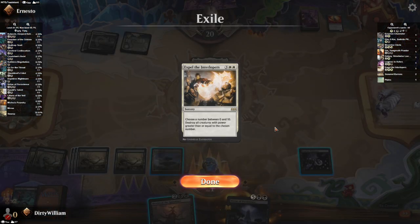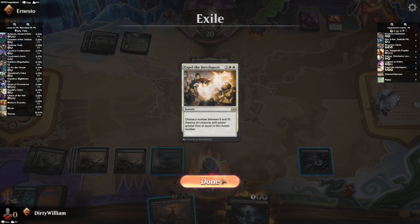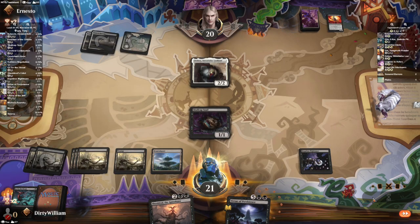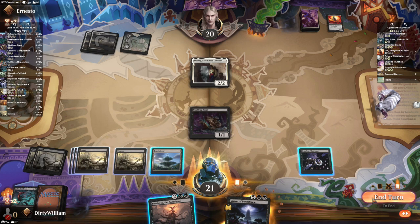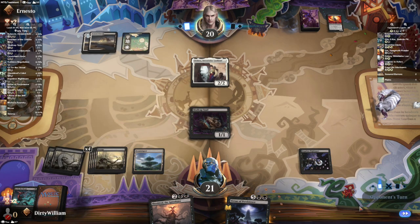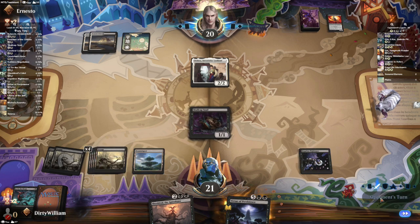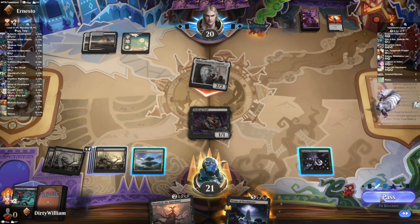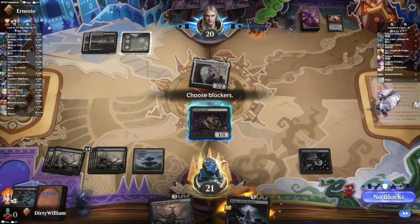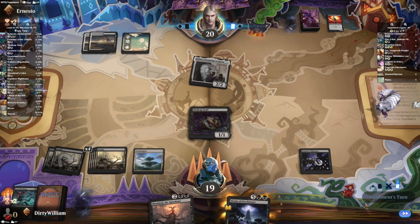They exile Expel the Interlopers — a five-cost spell: 'choose a number between zero and ten, destroy all creatures with power greater than that number.' So they've got a sweeper in their hand. Until I can get something that makes them discard so they don't have anything, I'll feel more comfortable playing Shieldred. Pass — they're attacking, I can't block. Well I can block, I'm not gonna. But they are severely deprived of mana, so that's interesting.